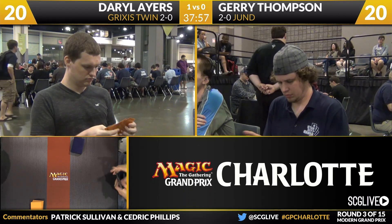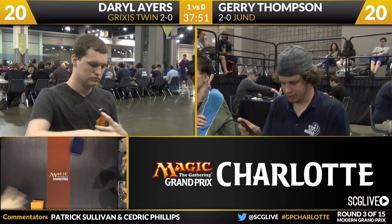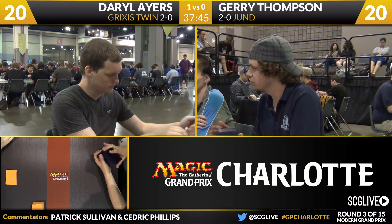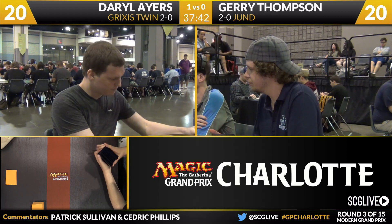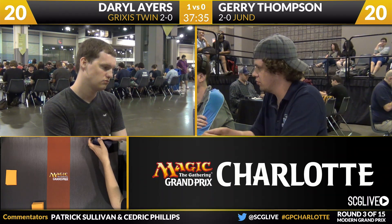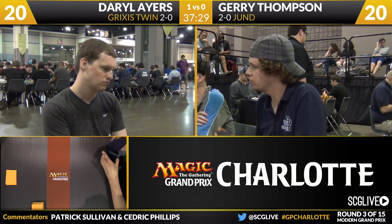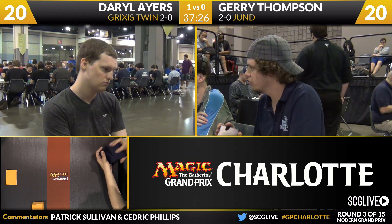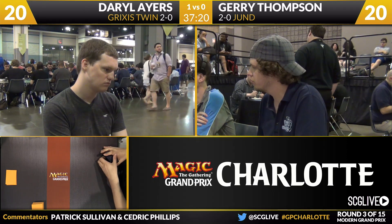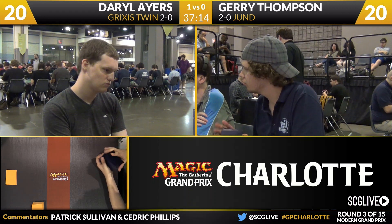Jerry going to take another mulligan here — he did mulligan to five last game. He's going to be looking at six cards. Ayers has kept his opening hand, happy with what he's found. Jund, you have to imagine, going to be a pretty popular deck this weekend. It didn't put up the best performance last weekend on the Open Series, with Josh Rabbitt making the top four of the Season 2 Invitational with Jund before being dispatched by Chris Van Meter. Jund is a deck where Reed Duke — a player who's always been playing Jund in Modern — has always said it's just a pretty cozy deck to play. Among very serious, very competitive players, Jund's going to be a popular choice this weekend.